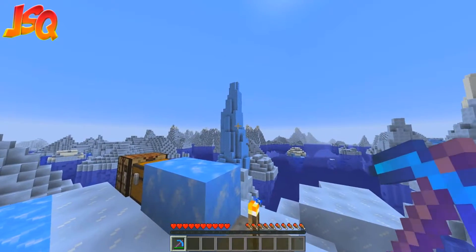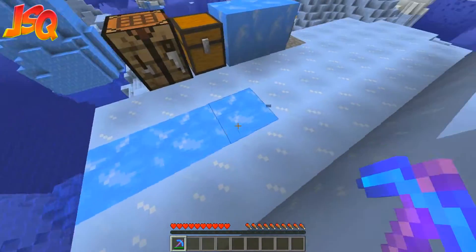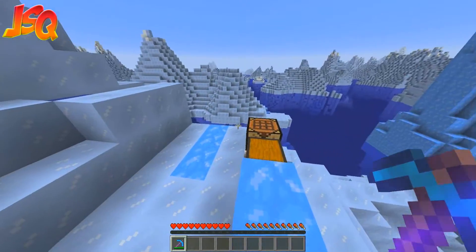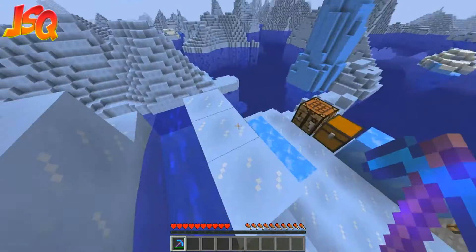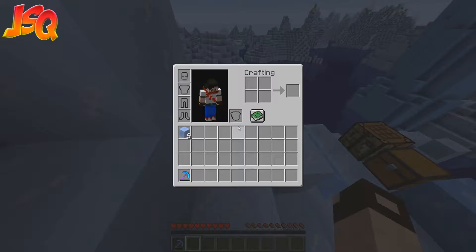Without further ado — blue ice. What blue ice does is it allows you to slip faster, and in my opinion it looks cooler than packed ice. It doesn't actually let mobs travel as fast on it, and you can put things in there. If I just get a bit of packed ice...